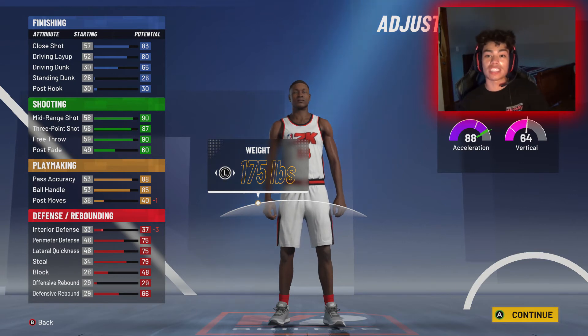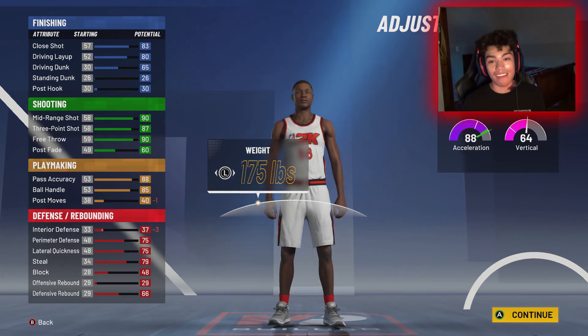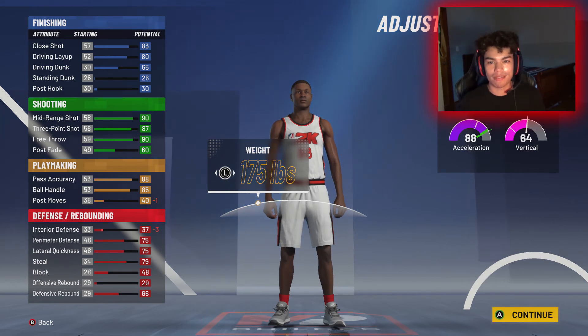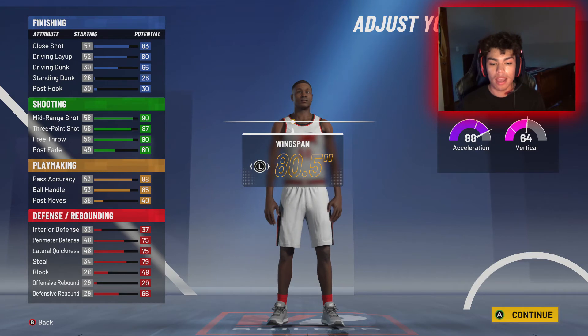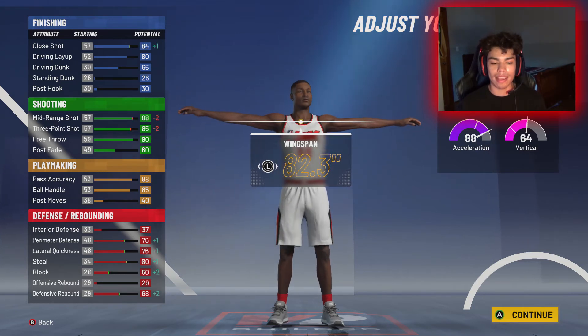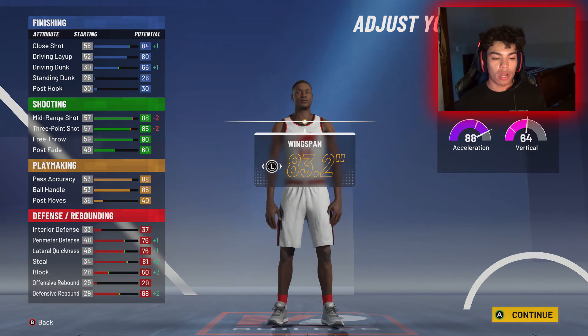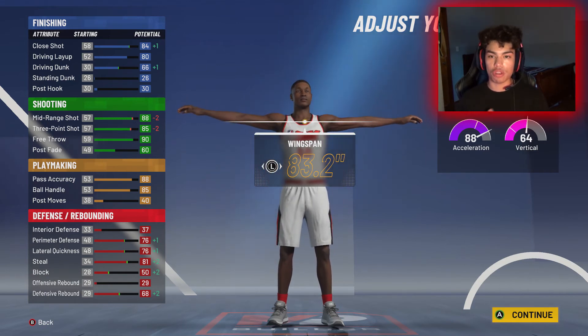It's not like a guard is going to post up on you unless you play against a 6'8" point guard. I haven't personally played against a 6'8" point guard yet, but you might be in trouble if you do — he might take you to the post. For wingspan, you want to go up to 83.2, because you get a lot of defensive stats and two finishing stats while only losing four shooting stats overall. Your mid-range goes down to 88 and your three-point goes down to 85, which is honestly more than enough — with an 88 and an 85, you'll be able to consistently make shots.